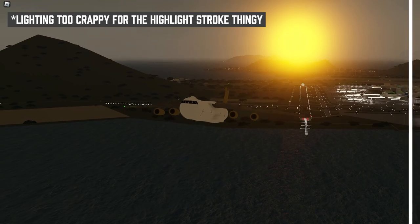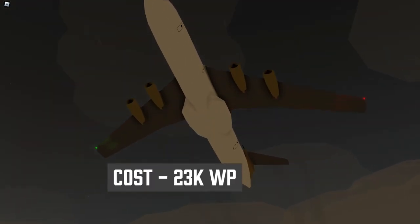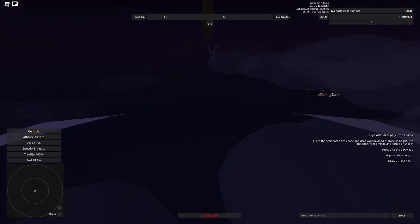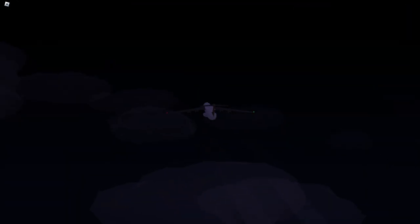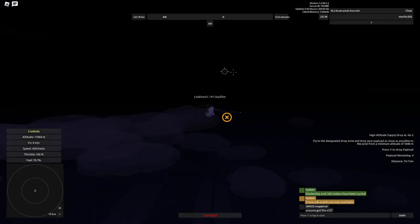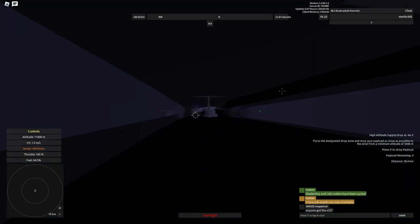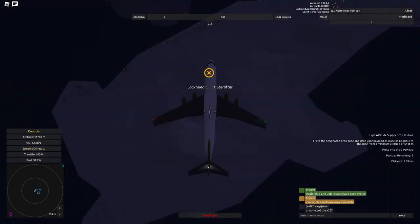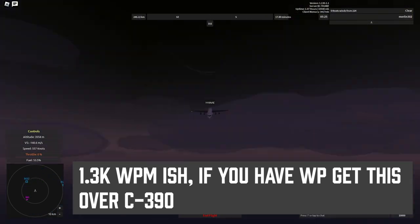Next, there is the Lockheed C-141 Starlifter. It's a pretty nice transport for 22,000 WP. You can do high-altitude drops with it, and it comes with 4 drops per job. It's a pretty decent plane overall — you can get 28,000 WP per job if you get lucky with job spawns, and each job takes anywhere from 15 to 30 minutes, so you're looking at close to 1,000 WP per minute.